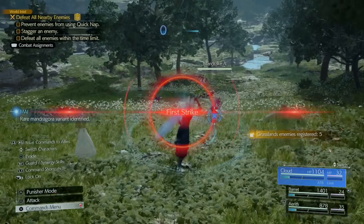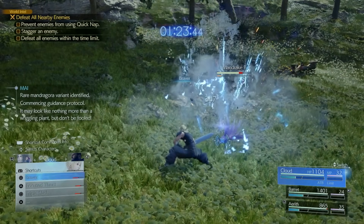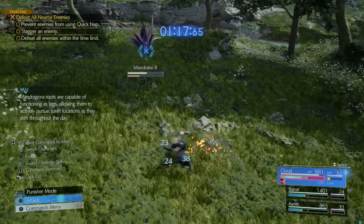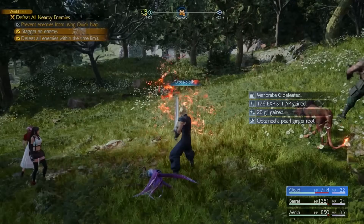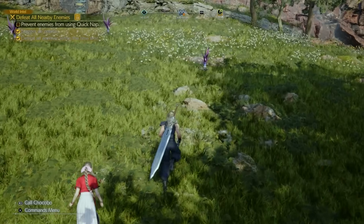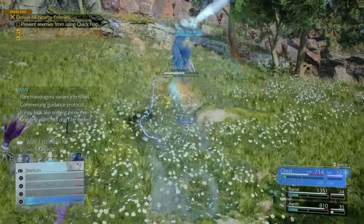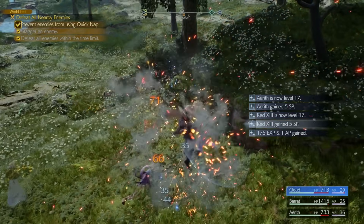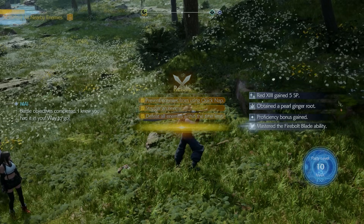During Fiend Intel missions, three tasks appear in the top left of the screen — for example: prevent all enemies from using Quick Nap, stagger an enemy, and defeat all enemies within the time limit. You can retry if you miss tasks. Focus on completing one at a time — I realized using fire-type elemental attacks stopped enemies from using Quick Nap. Completing Fiend Intel feeds into your party level, which is important for unlocking cores in the folios so characters can learn new moves, abilities, and synergies.